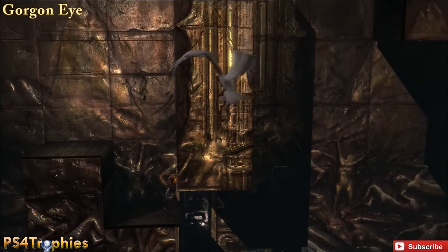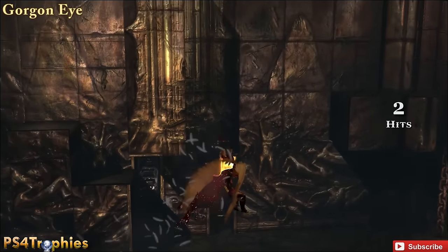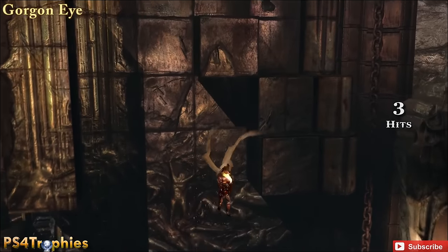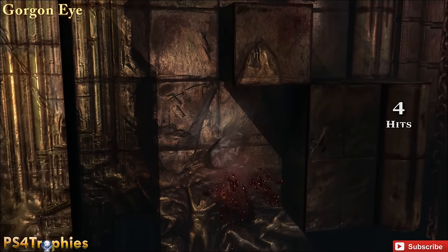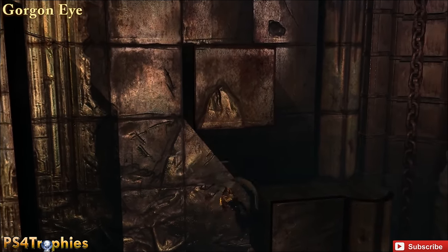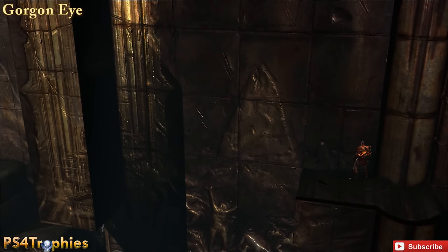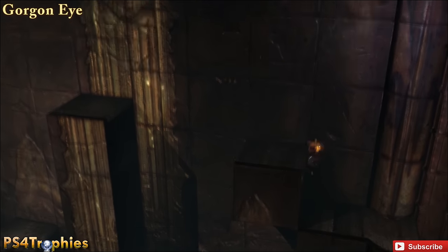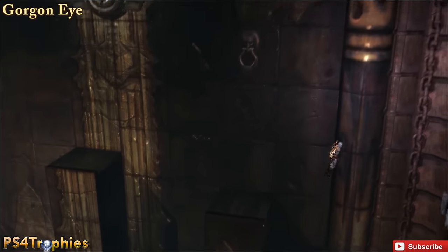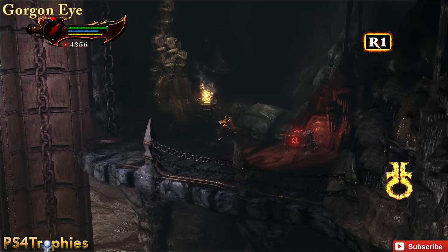Now you're going to find a Gorgon Eye. You're going to have this puzzle here, and what you need to do is get to the very top. But halfway up, we are going to find an eye on a very secret ledge — very well hidden. We're going to use the harpy here to get up to this platform, then go up two more blocks, and once on this block, jump and glide over to this platform. Pretty well hidden, this one was.